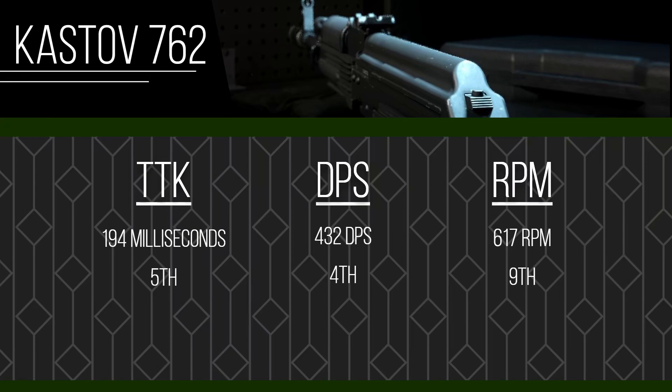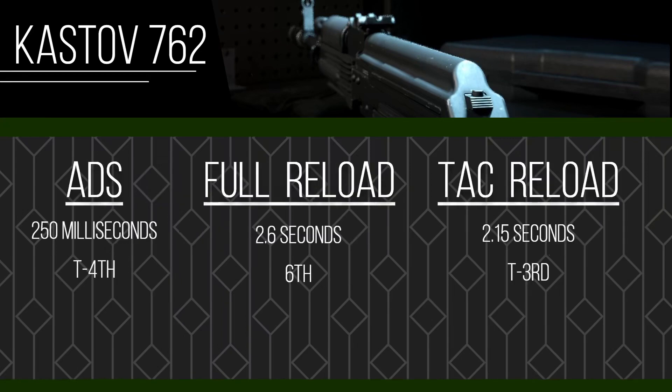The next area is ADS speed, full reload speed, and tac reload speed. These are not as bad as I thought they would be. The ADS speed is tied for fourth at 250 milliseconds — four assault rifles share that time. The full reload speed is 2.6 seconds, which is a little slower, but with 30 rounds in the default mag, if you hit four shots guaranteed per person, that's seven kills before you run out. The math works out — 28 bullets used from a 30-round mag.